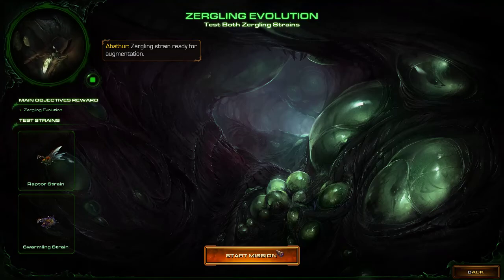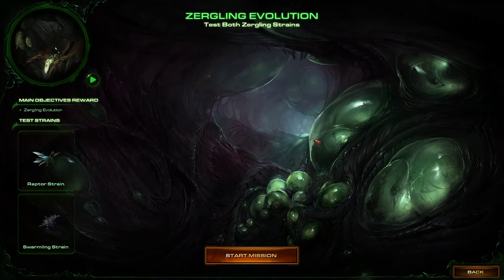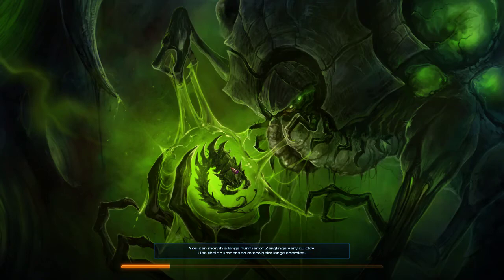Zergling strain ready for augmentation. Unique essence discovered on Dominion Security World. Collect essence, adapt Zergling, destroy Dominion Outpost. I am just going to do these. When I get an evolution mission, they're going to be longer than the regular missions. I think the next mission is a pretty short one — a micro mission. So this shouldn't take too long.